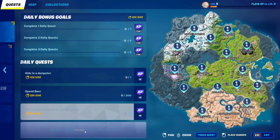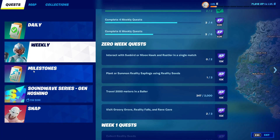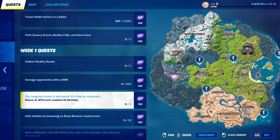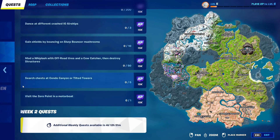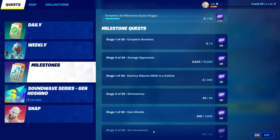Now after you do that, go ahead and go into Daily and click on everything right here. You guys can skip Milestones if you guys have the Soundwave thing, and if you guys don't have the Soundwave thing you gotta click on Milestones. So I'm not gonna click on Milestones because I have the Soundwave thing. If you guys don't have the Soundwave quest, go ahead and go into Milestones and click on every single one of those quests.